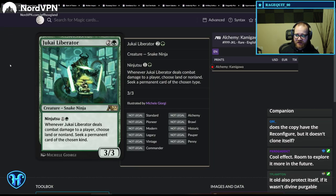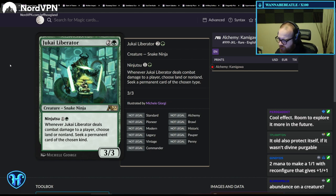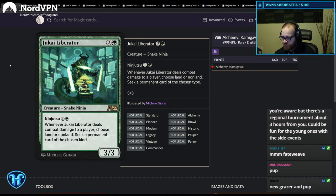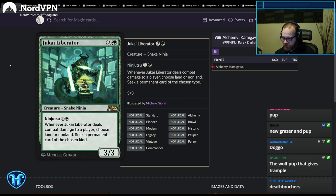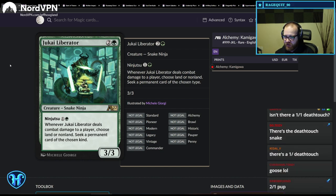Jukai Liberator — green Ninja. When it deals combat damage to a player, choose land or non-land and seek a permanent of the chosen kind. What are the playable green one-drops in the format? There's the pup, and the new Grazer is potentially good too, plus miscellaneous death touchers. With decent green one-drops, this could be a 3/3 on turn two that draws a card of your choosing every time it hits. Green aggro has been on the fringes of Alchemy — this could put it back on the map.